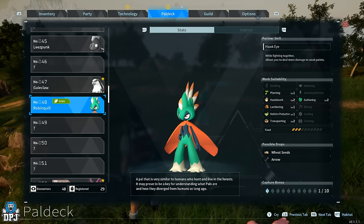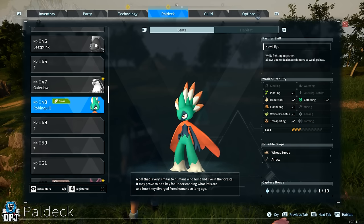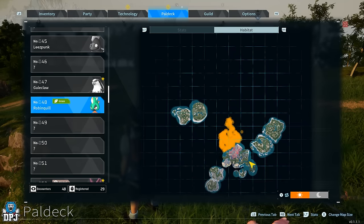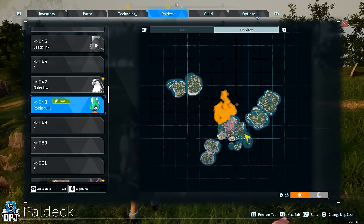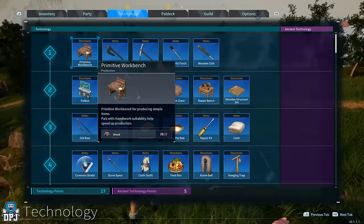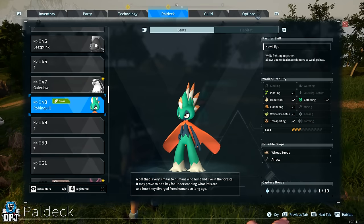Right there - Robinquill! The description reads: 'A pal that is very similar to humans who will hunt and live in the forest. It may prove to be a key for understanding what pals are and how they diverged from humans so long ago.' So it's basically an evolved human? Wow. I'm guessing it's located within that cave system we were just at. Interesting for sure. It offers planting, handiwork, lumbering, medicine production, transporting, and gathering.